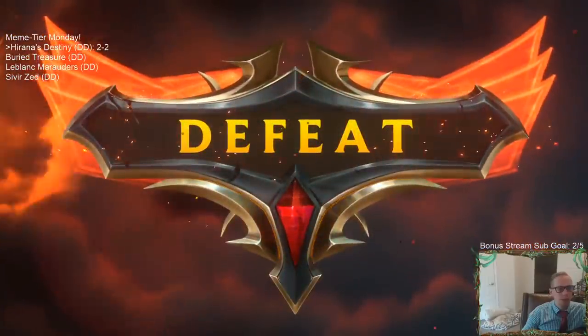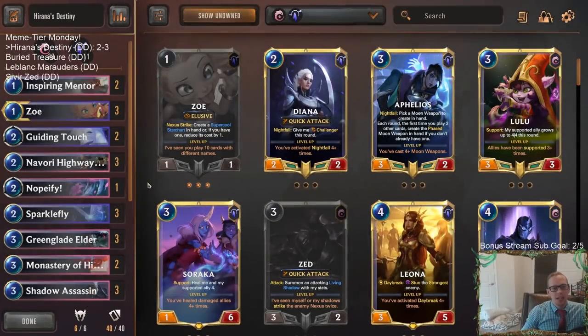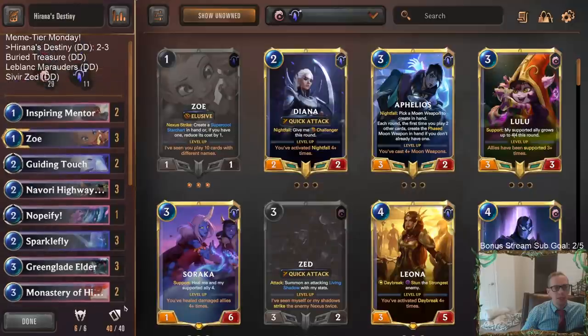They just open attack next turn — no matter what I block, the game's over. If I block one of the smaller things, they get to attack again. Game three and game five against Shadow Isles and against the Lucian deck, they just went off — they just went crazy in both of those games.